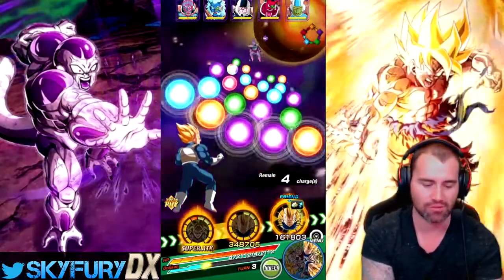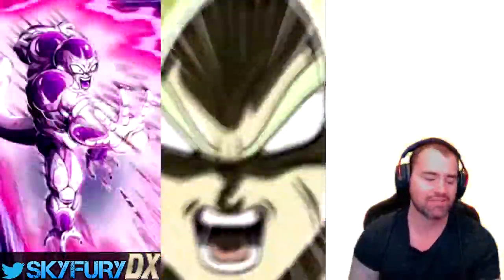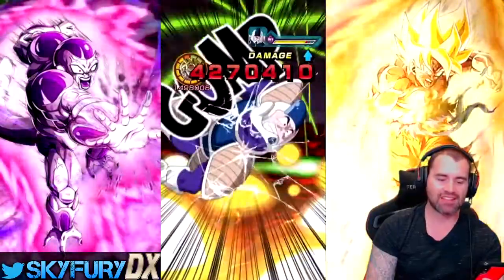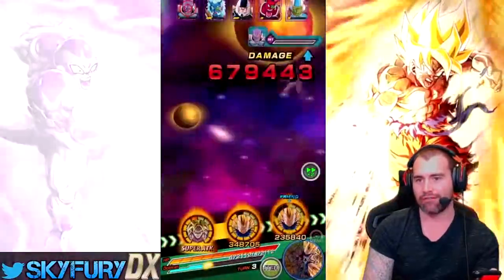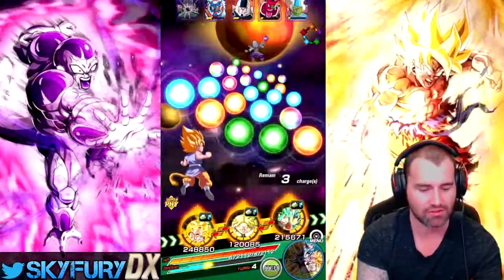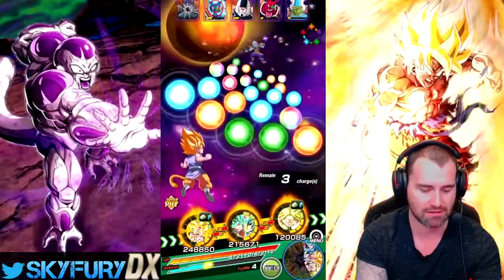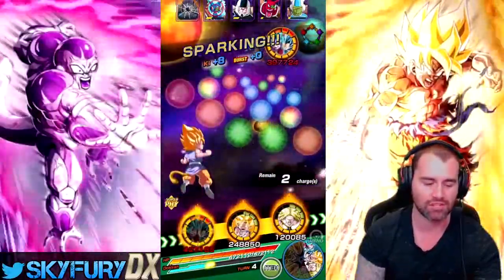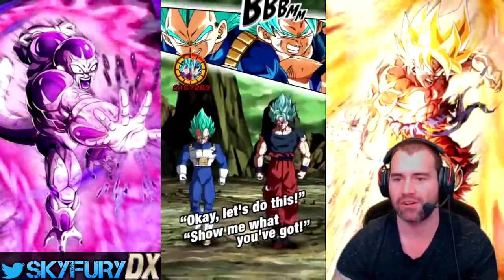Not enough ki there to get a super with Vegeta on that one. Being turn three, there's only two turns to get this done now. He's jumped up from 1.1 million to 1.4 million — an extra 300k attack. He's not going to be able to take out all of these guys with that, so we're still going to have four out of five alive going into this turn. I can get plenty of additional supers with Goku and Vegeta because they're getting the rainbow orbs, and this is going to finish Stage 3 off for us.